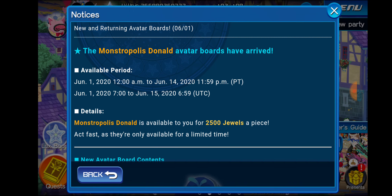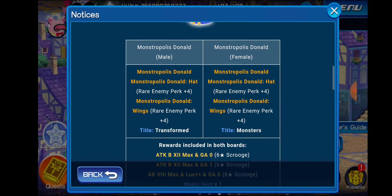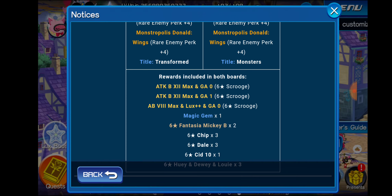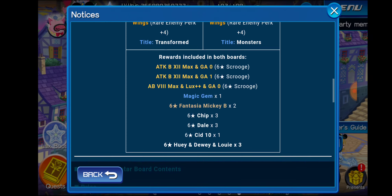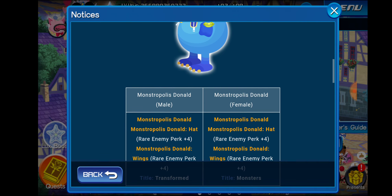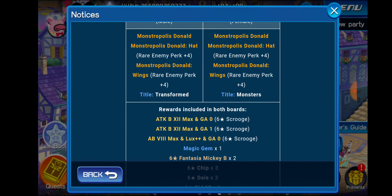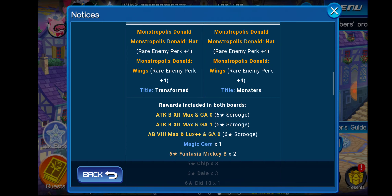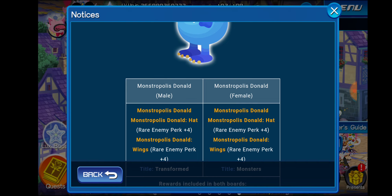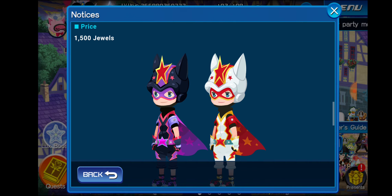Let's talk about the new and returning avatar boards. So Monstropolis Donald is here. It includes Attack Boost 12 Max Gauge 0 and Gauge 1, as well as Attack Boost 8 Max Lux Plus Plus Gauge 0. Two Fantasia Mickey Bees and Magic Gem times 1. I don't love buying avatar boards for skills nowadays because they're so expensive compared to the skill boards you can get. I just have enough skills from PVE Coliseum generally speaking, so that keeps me happy.